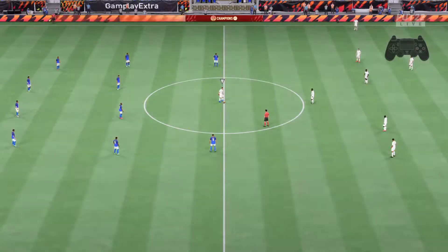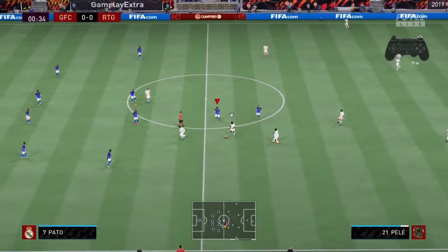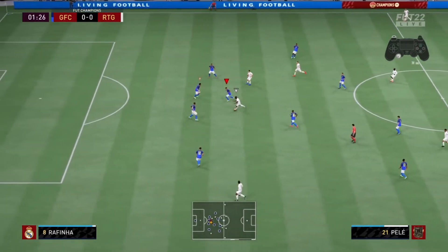Alright boys, first game of the day. We're coming up against Salt — a very, very nice team. But with this Pato card, I have a feeling he's going to be very, very good. He does have the average body type, which could be a concern, but I have a feeling I won't mind it too much just because of that 5-star skill moves.